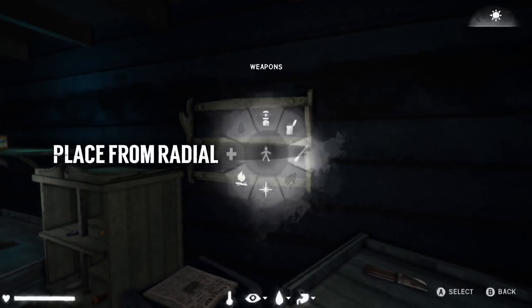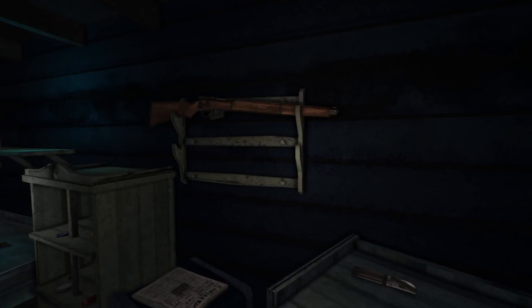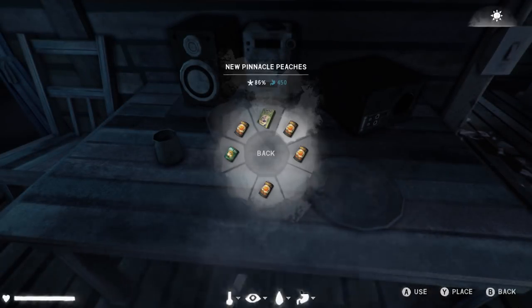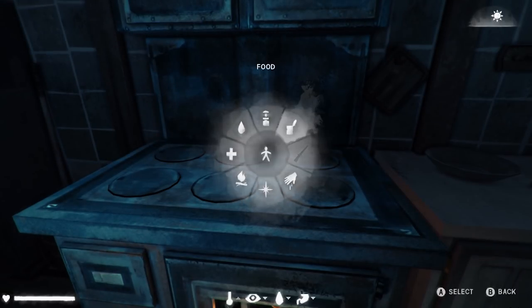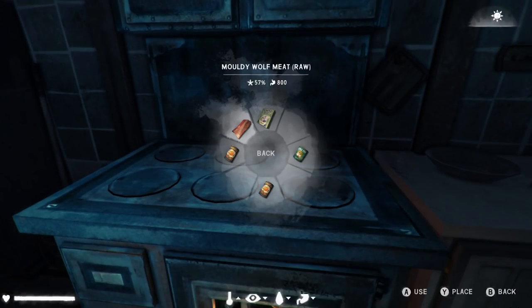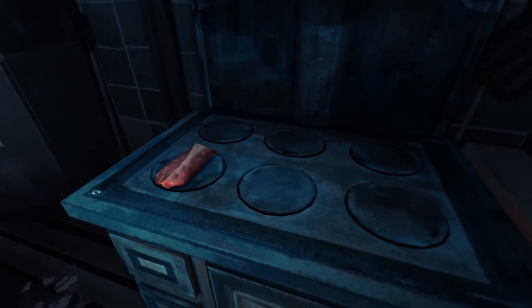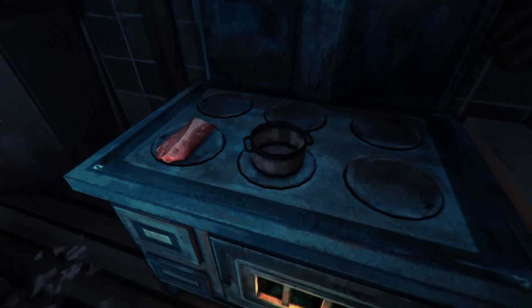As a result of our manual cooking work, you can now place items directly from the radial menu. This means that you no longer necessarily have to go into your pack to drop items for later placement. Radial placement will be useful for quickly arranging various items and is something we plan to use for more gameplay-oriented placement in the future — directly on campfires or stoves for cooking, or placing pots and recycled cans on cooking surfaces so that you can cook food or melt snow for water.